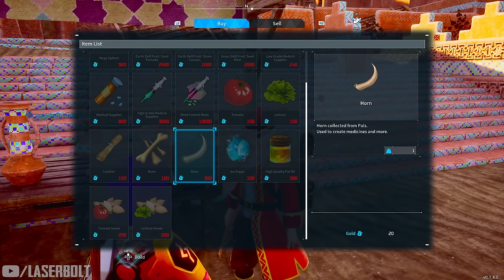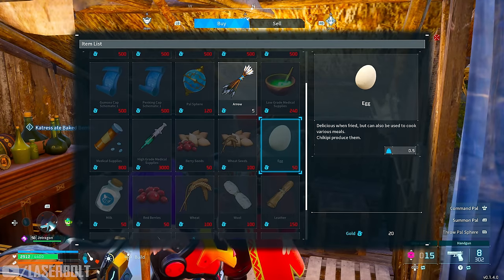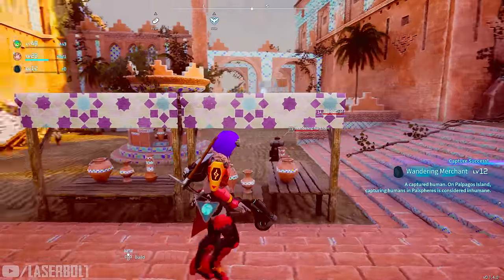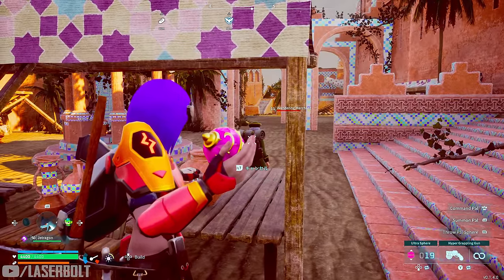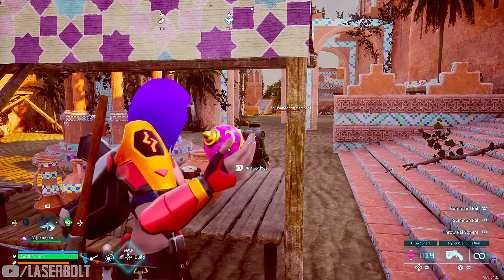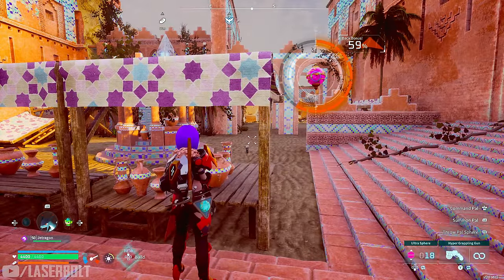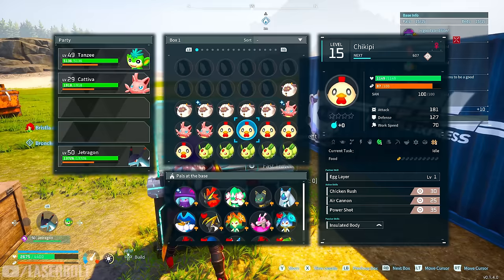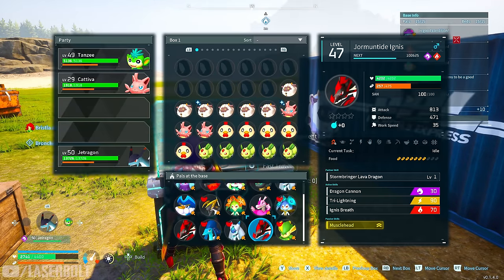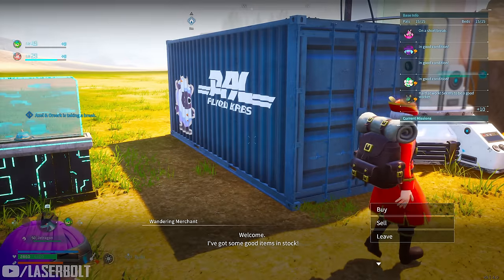Another wandering merchant has good materials to keep your farm rolling — most importantly bone, ice organs, and high quality pal oil, which are essential for gunpowder and high-end crafting. There's also a merchant at the start of the map who sells eggs. To capture merchants fast without triggering an alarm, get behind them and throw at least an ultra sphere — it will automatically capture them at around 100% chance. Then just summon them to your base, and you can buy from them anytime without leaving.